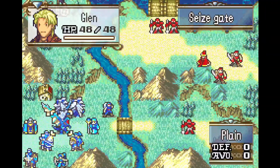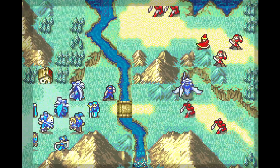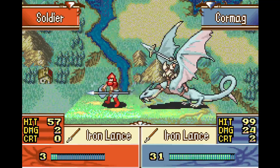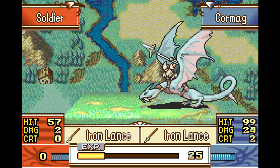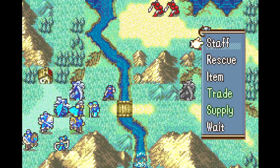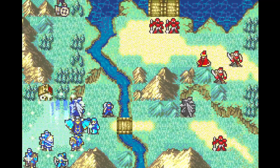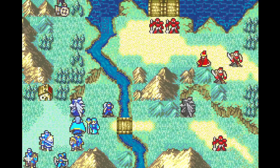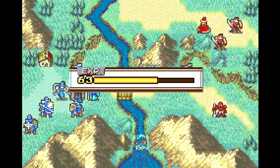Chapter 7 is off to a fantastic start, as Cormag charges ahead and murders a soldier who posed no threat whatsoever to him or to the clear, and only gave us like 7 experience. Cormag, have you been spending a little bit too much time with Valter? That doesn't benefit us whatsoever. Getting trained to gain strength is good, but 7 — oh, it's 8 experience? Okay, never mind, I guess that's relevant. These psychopaths.